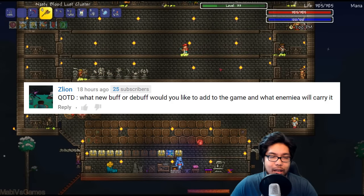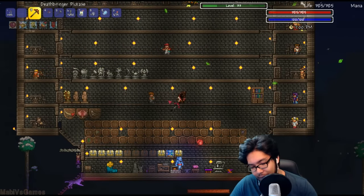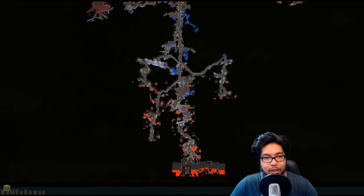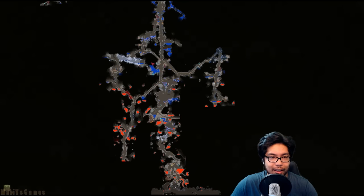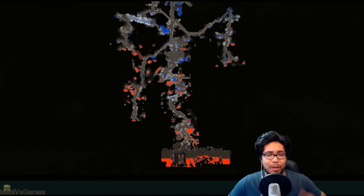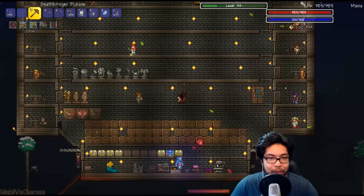Let's get started with today's episode. We went to the underground and did not find the Goblin Tinker. As you can see, we did a lot of bombing that looks like a giant underground boss — this is a head, this is a torso, one arm going that way, one arm going this way. And he has explosive diarrhea. That's what the lava is.